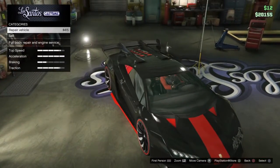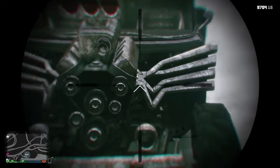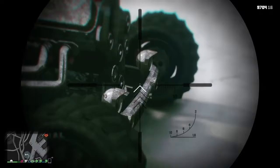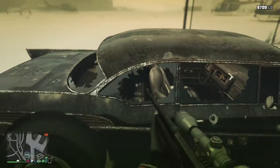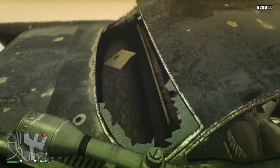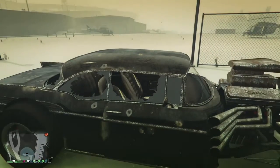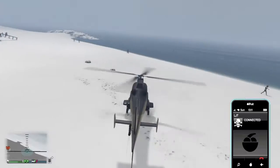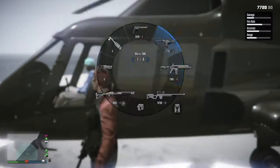The third Rockstar Logic is on the Tornado Rat Rod. It looks cool and all, but where's the cooling system? There's no radiator - I don't think that's sufficient cooling. It also has back seats, which is surprising since you can't even use them. That also applies to the Declasse. It has no radio, but I can play the radio. Rockstar Logic.